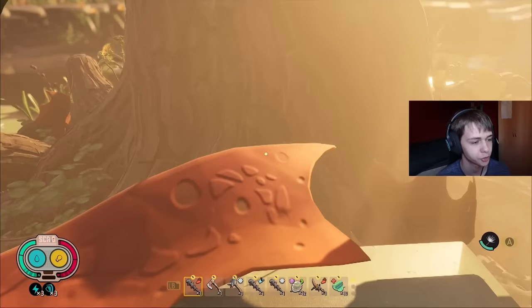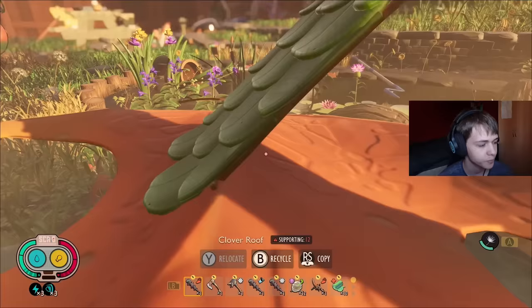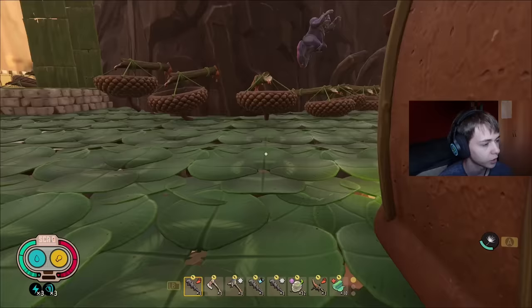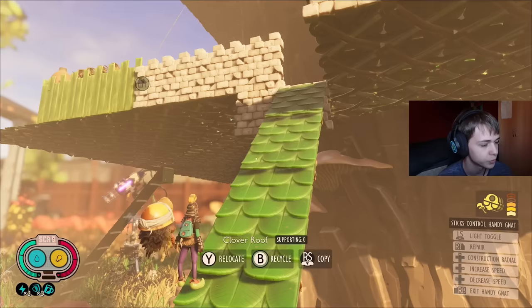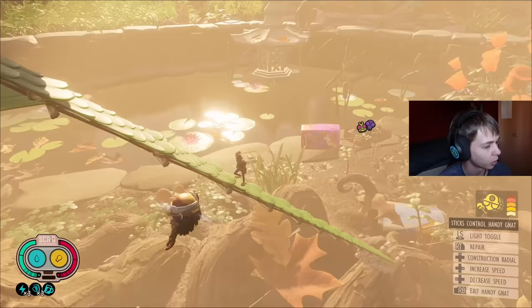This connection point is really important — you want to connect to something that can't be destroyed. If you get raided by any ground creature, they won't be able to destroy this connection point because it's connected to a leaf. Nothing can get up here from the ground, which means your base cannot be destroyed by destroying that single platform down there. The base can also be supported by attaching it to mushrooms on the side of the tree.